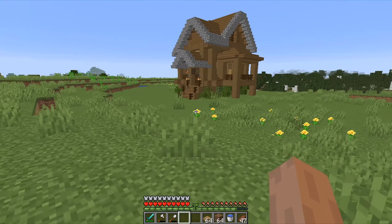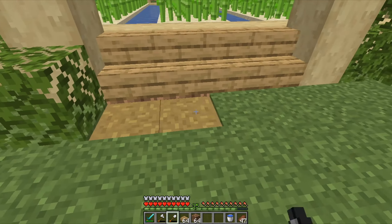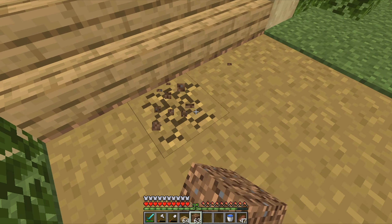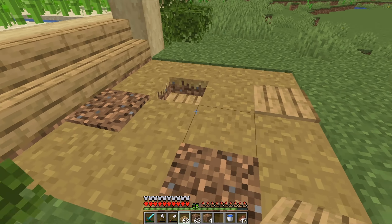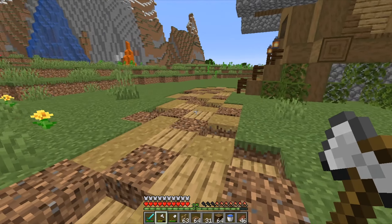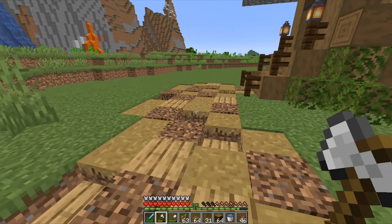Now I have one more thing to do in this episode: connect this farm with the house and the barn with some paths. I'll make this path by combining three types of blocks — regular path block, coarse dirt, and oak slabs. I'll put some slabs down and some of them up like this, combining them all the way to connect the structures. When I'm done placing these blocks, the slabs placed on the bottom part give a little bit of texture so it looks really nice.